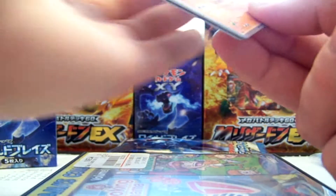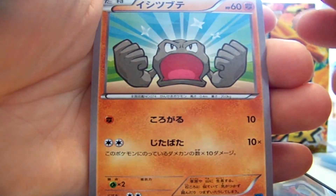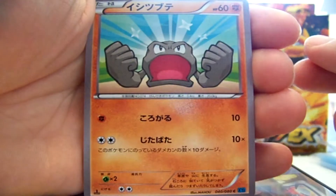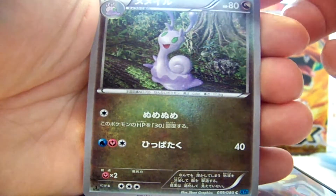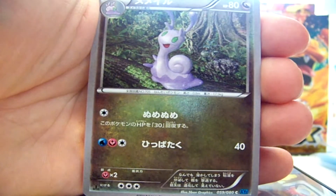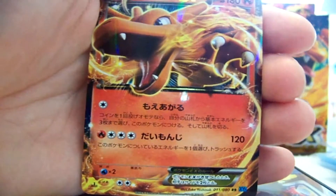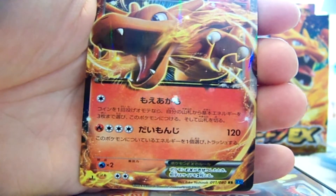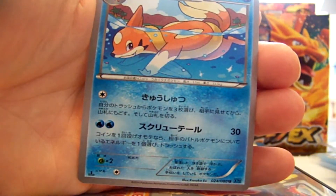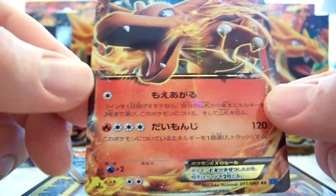I'm feeling like this is going to be a really good box for some reason. We have a Geodude looking bossly, Stunky, and the slug thing — I think Goomy is the first one but I don't know what the second one is. Oh baby, there we go — my first Charizard EX from the set! Oh, that's awesome. And a Floatzel right there. That automatically makes it a good box because I got a Charizard.